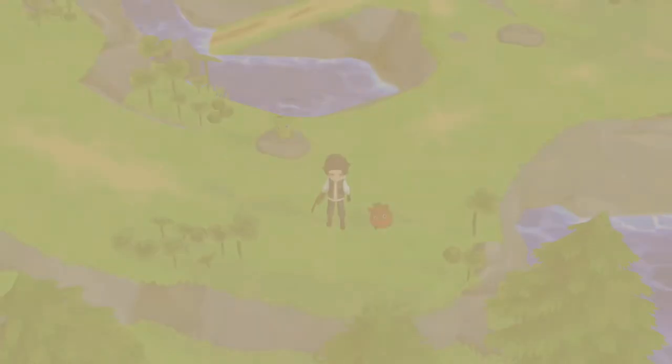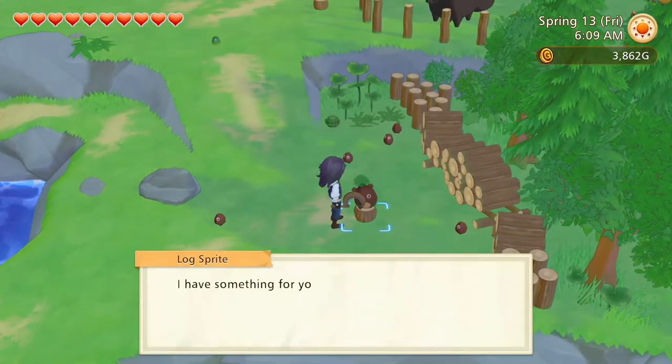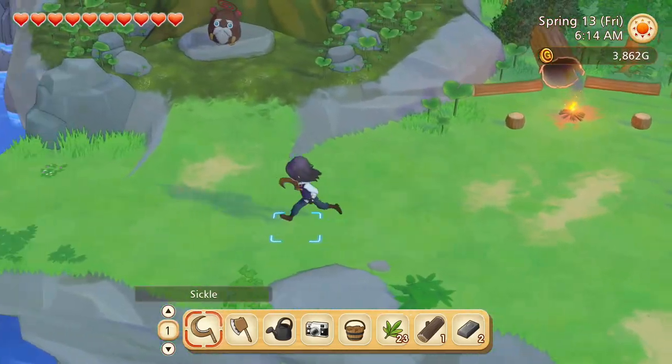Let's start the day by going to the Asprite village and seeing what they have for us. Sap and log, one of each.